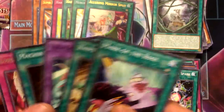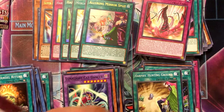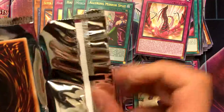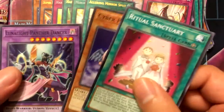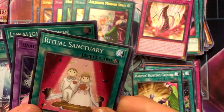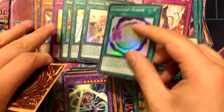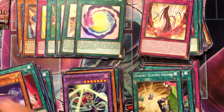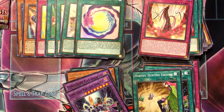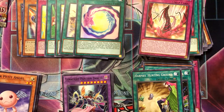Blooming of the Darkest Rose. Let's kick it into overdrive — shout out to 5Ds, the best one of the series. Lunalight Fusion — yes, that's two. I highly doubt I'm gonna get the third in this box, but two is probably good enough for me. It'd be nice if I got a third one though.